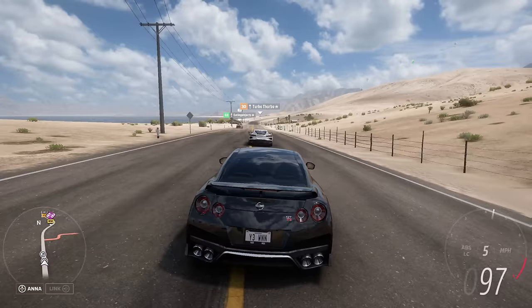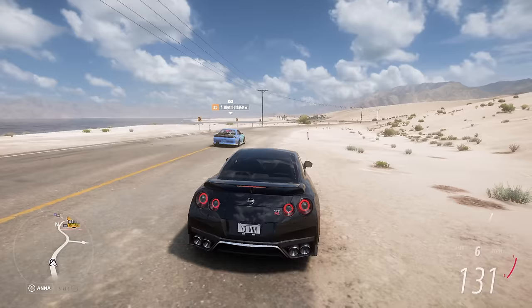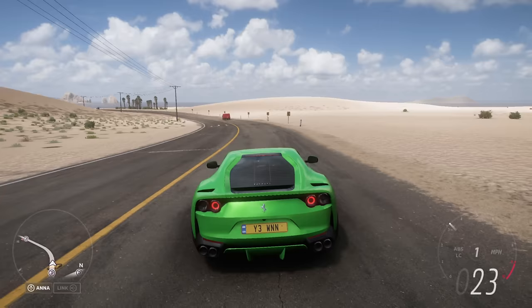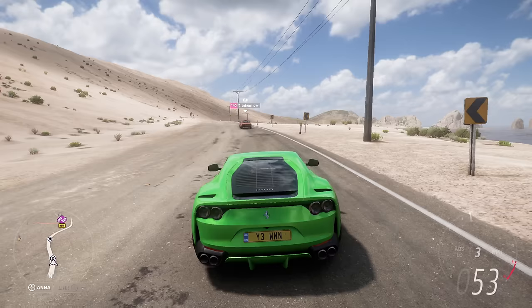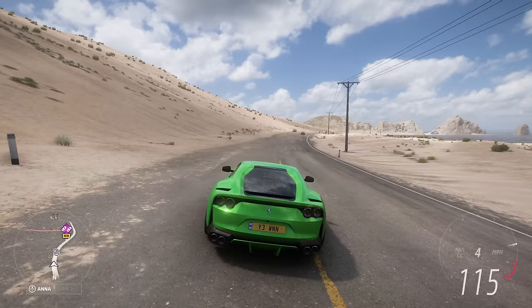I kind of feel like it should be the other way around — launch control should require you to press the brakes instead of the handbrake, but I don't really mind because launch control is a really cool feature. It's not just all-wheel drive cars this works well with; even with super fast cars it did minimise wheel spin. Compared to launching the old Forza way, it's safe to say that launch control really does save the day.